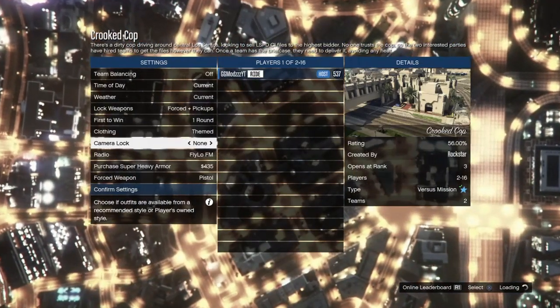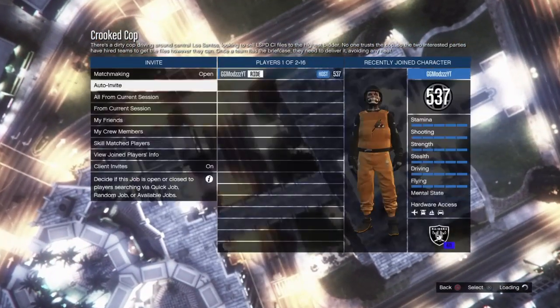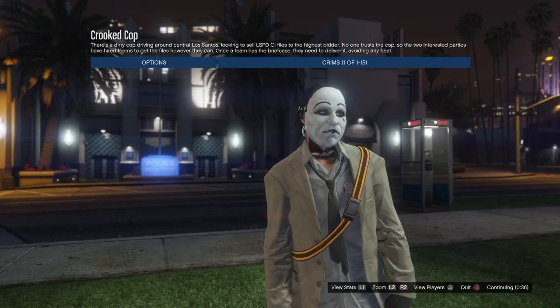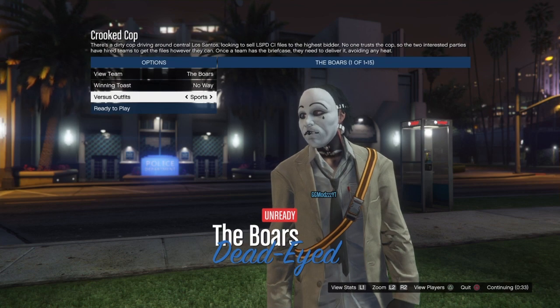Once you've started up cricket cup, go down to clothing and make sure it's on theme, so it will be showing the outfits with the joggers. Once you guys have done that, just wait for either a friend or a random person to join, then start the job.